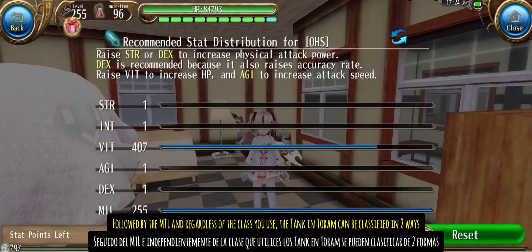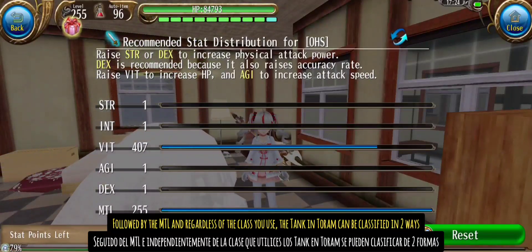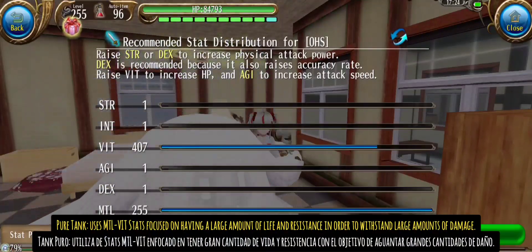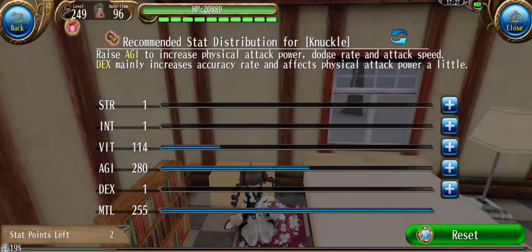Followed by the MTL, and regardless of the class you use, the tank can be classified in two ways. Pure tank uses MTL and VIT stats focused on having a large amount of life and resistance in order to withstand large amounts of damage. Motion tank uses MTL, AGI, and VIT focused on speed to get to 10k ASPD, becomes viable thanks to damage avoidance skills, but can be difficult to use.